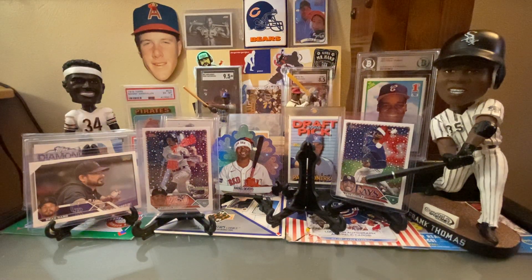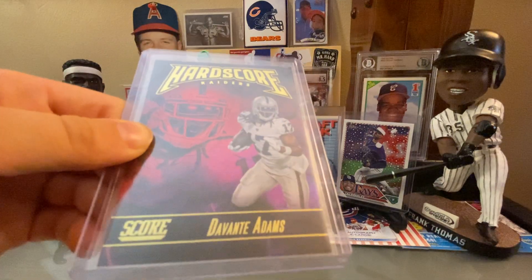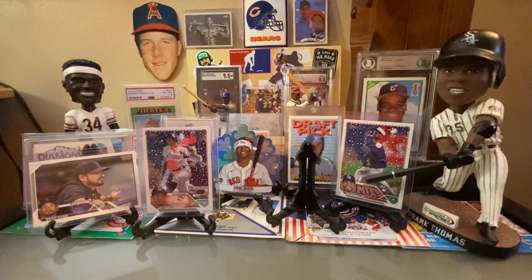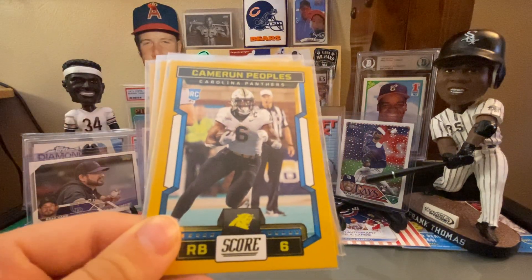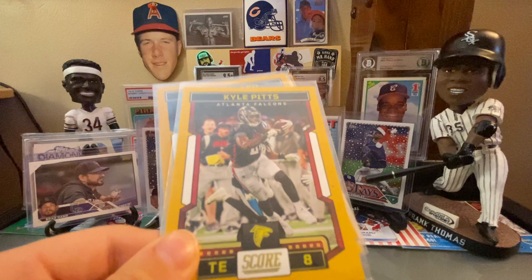Now we move into 2023 Score. Here's a Hard Score Devontae Adams — I didn't know until adding to Trading Card Database that that's a short print insert set. Remember when you got the Travis Kelce Sport Flix-style card that was actually a pretty expensive card? This is the same thing. Also Matt Milano, Cameron Peoples, and Kyle Pitts Yellow Parallels, and I like this year's Score product.